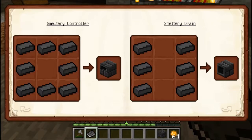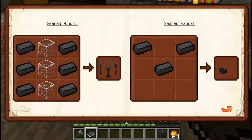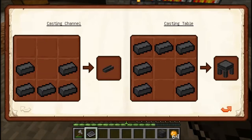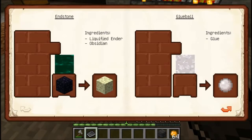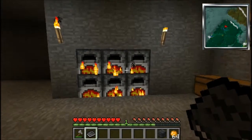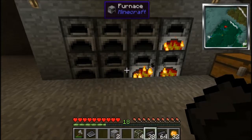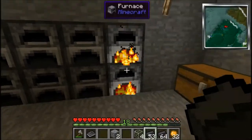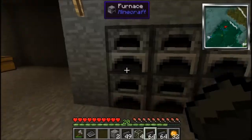Seared brick - smeltery controller, smeltery drain, seared tank - we need glass. I had plenty of sand so we can make glass. We can make all of this stuff nice and easily. I almost clicked on close the window instead of close the book. Let's give it a moment. They're almost smelted, all just finishing off now apart from my glass. Let's dig all this out - bit of XP, lovely.